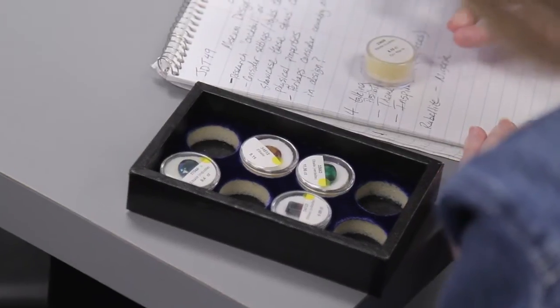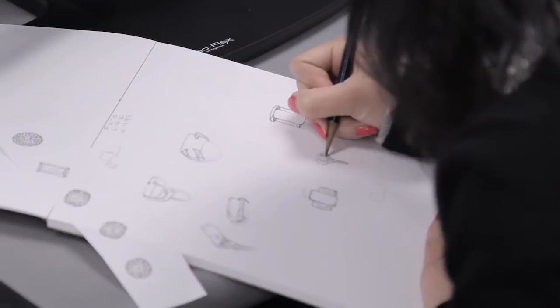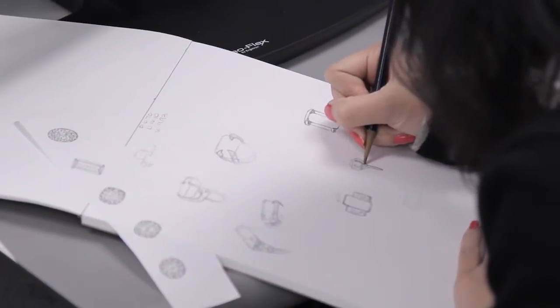These are all tourmalines and we have a collection of them. Your task is to design five right-hand rings that will emphasize these stones' natural beauty.